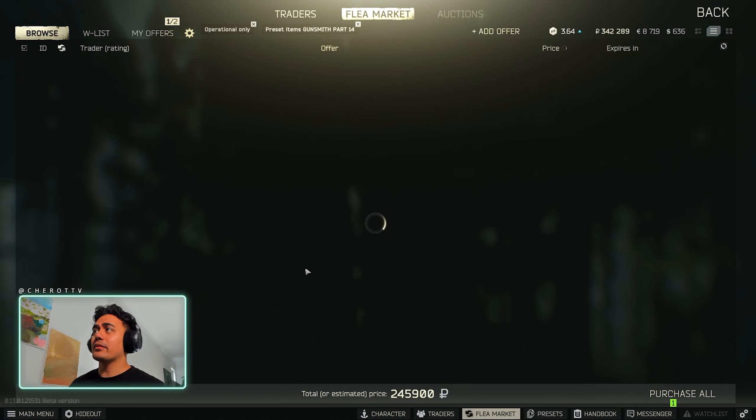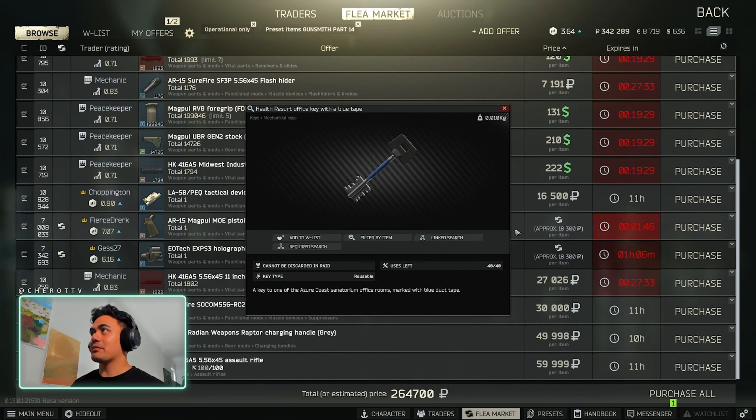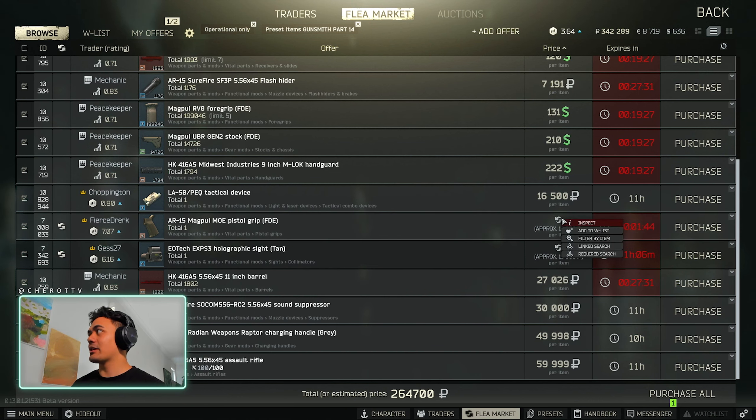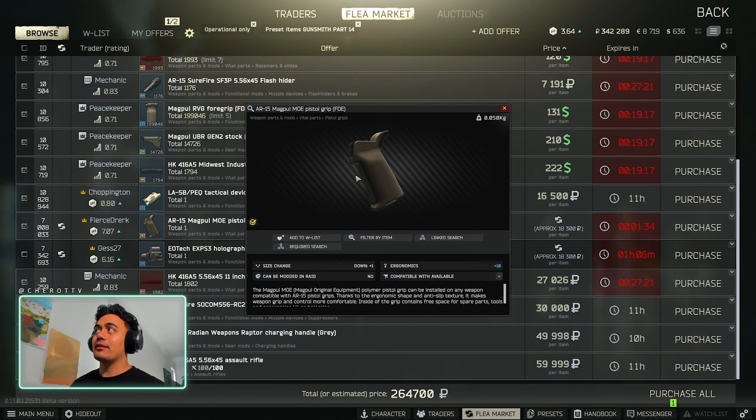If we go to barter exchange, everything's available — but what does this guy want? He wants a Sand Tape key, and the top guy wants a Sand Tape key as well. You can find the top sight from Raiders and Rogues — go play Lighthouse, Labs, anything like that. For the pistol grip, you're going to have to hit Reserve, go to the tops of buildings, hit weapon attachment spots — that's the only real way to get it.